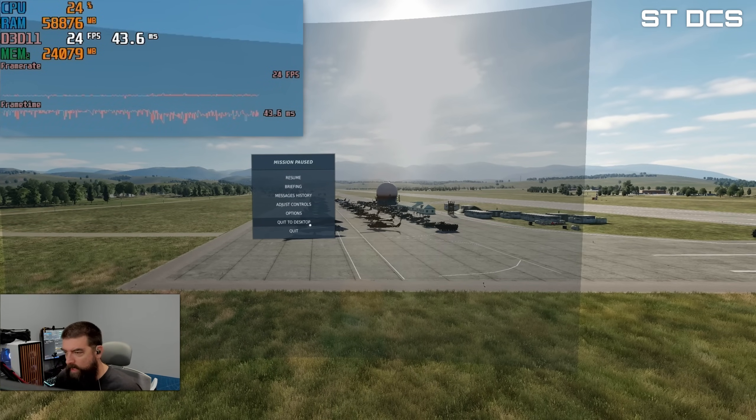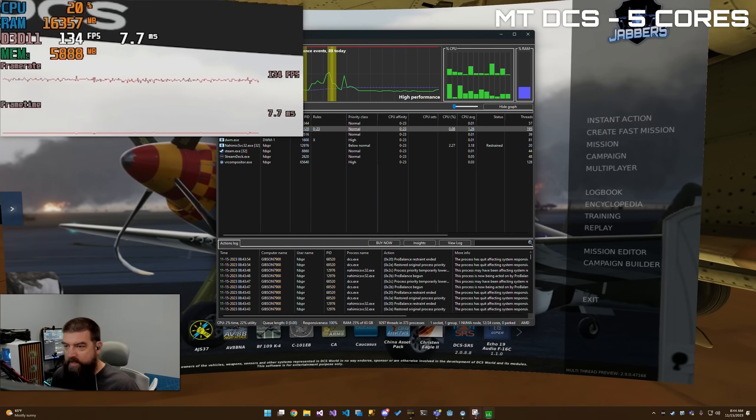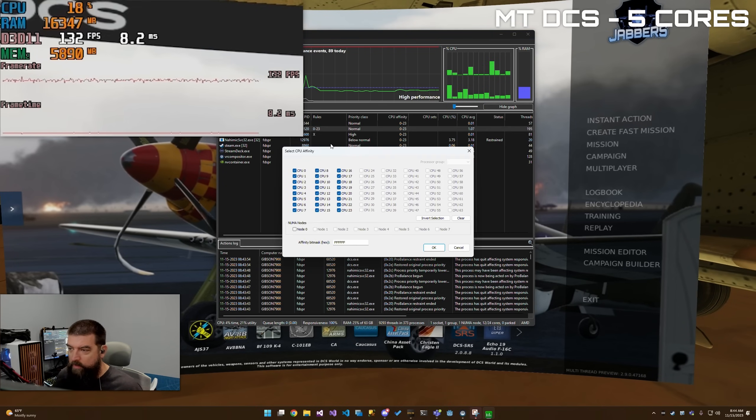With DCS running, I have a program called Process Lasso. I'll use this to demonstrate something — you don't actually have to use it, and I'll show you how to do the same thing without it. There's a feature called CPU affinity, which controls what CPUs your process is allowed to use. With DCS selected, going to 'always set CPU affinity' shows a checkbox for every core — I have 24 cores, all currently checked.